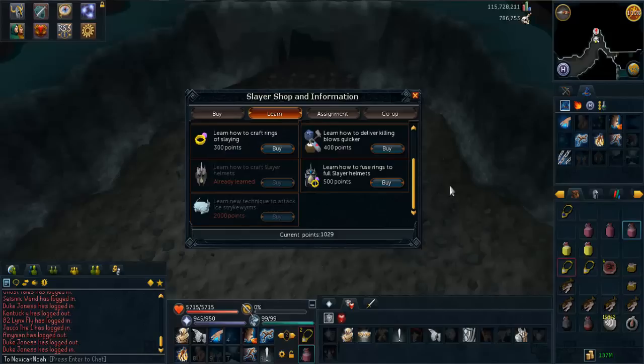My current points is 1029. What I haven't done yet is learn how to fuse rings to the full Slayer helmet. Basically, it lets you fuse rings of slaying and also ferocious rings to your full Slayer helmet with 60 crafting, which I have. Those ferocious rings, which I got on Sunday from the Steel Dragons, basically mean you can teleport to Curadel instantly by just rubbing it. It comes in extremely handy and it doesn't take up inventory space if I have it attached to my helmet — I don't need to remember to take them out of my bank.